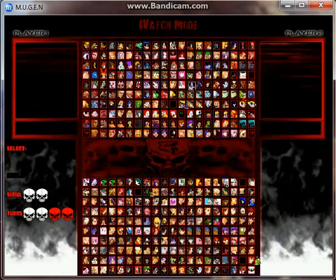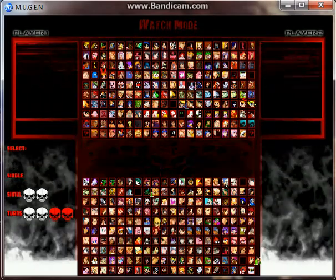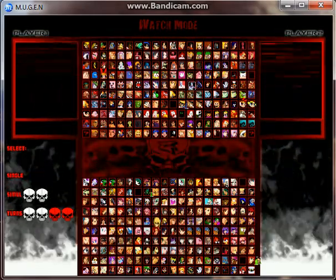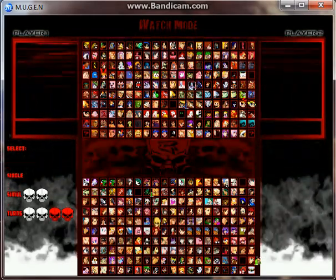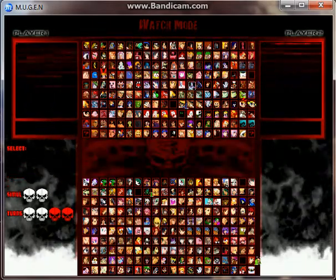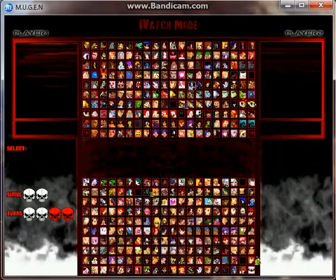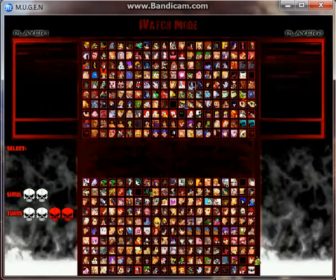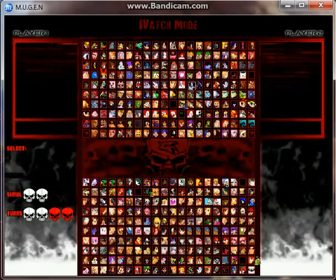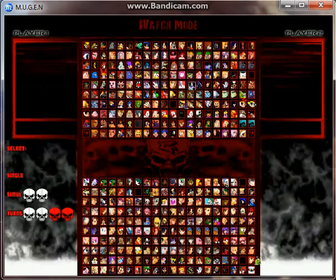I decided to add 20 more battles to the mix by using two Enemies of Fear screen packs, because I have so many characters that the only way I can fit all the ones I want to use is to actually use two whole screen packs, if you can believe that. Now for these ones I'm going to be changing it up a little bit, and the way I'm going to do that is the use of two six-sided dice. Depending on how the dice land, it'll either be a single battle, simul battle, or a turns battle.